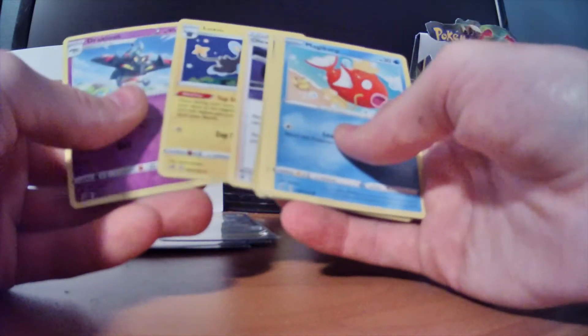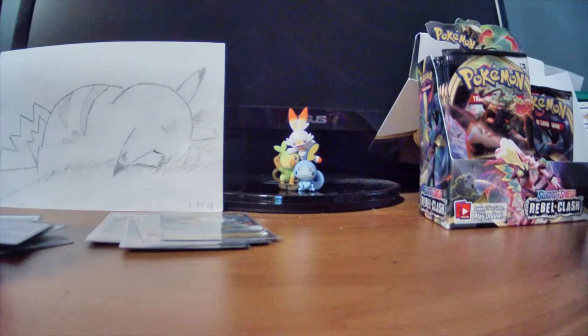Alright, we got Energy, Oleana, Luxio, and Dracloak. None of the crazy rare trainer cards yet.